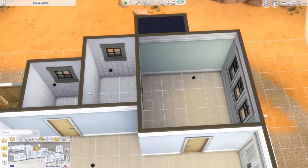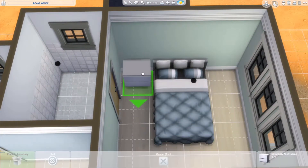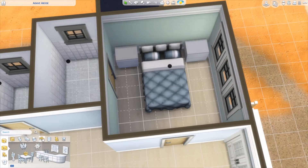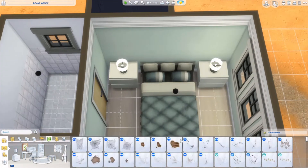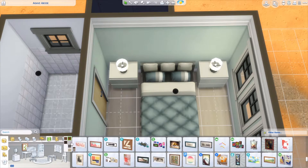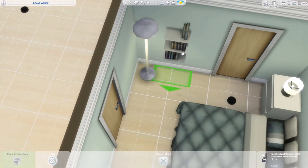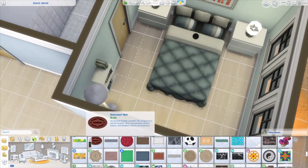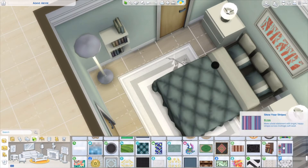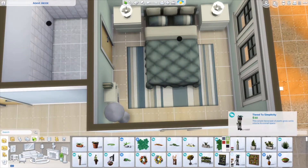Hello everyone and welcome back to another video and another speed build today on the channel. This is another build we are doing in Oasis Springs. It's a very small house, really quite small, and this is a house that is for Johnny Zest — I think. I say 'I think' because I don't know if I'm actually going to move him in here; I'll probably have to make some tweaks. But this is the neighborhood where Johnny Zest lives.